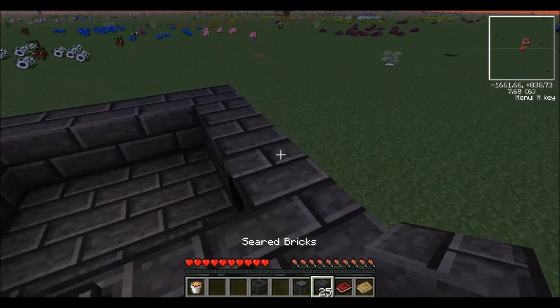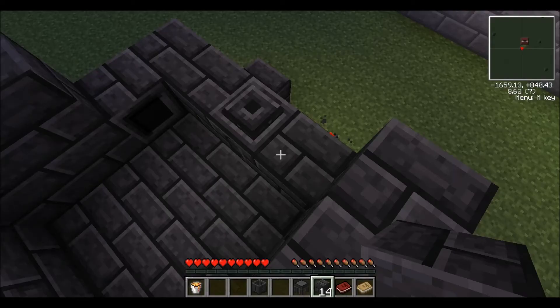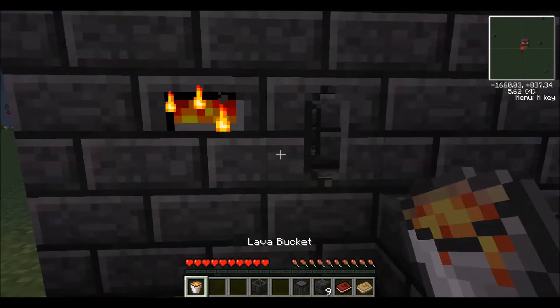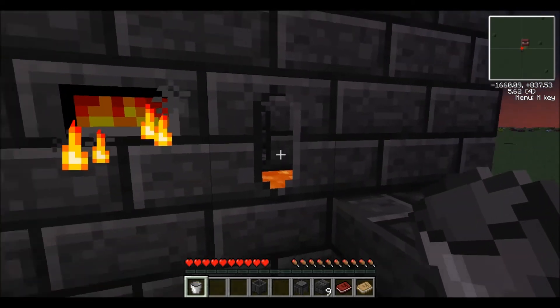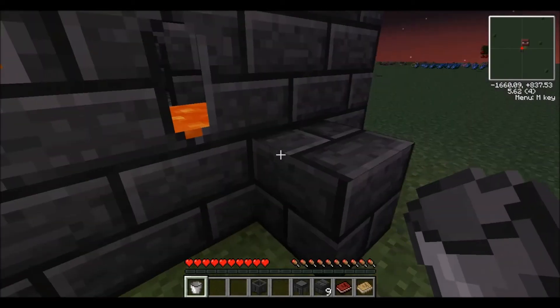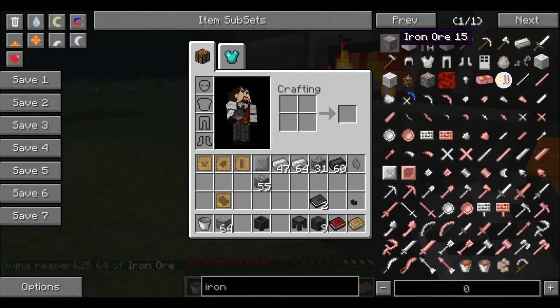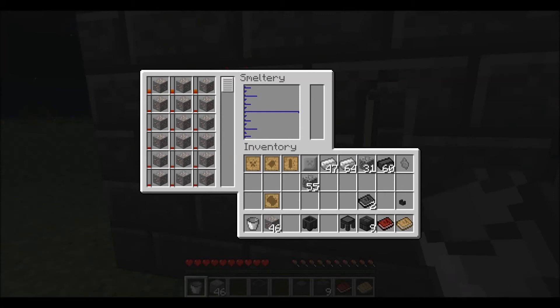There is no limit on how high you can build the smeltery — the higher you build it, the more ore you can put in at one time. You fuel the smeltery with lava by selecting the lava bucket and right-clicking on this tank, and that'll put the lava into it. Then you are ready to start smelting. So let me grab some iron ore here just for an example. You open up this window and place the iron ore in here. You can also just hold shift and left-click, and it'll fill this up automatically — that's a faster way to do it. As you can see, all of them are starting to smelt simultaneously.